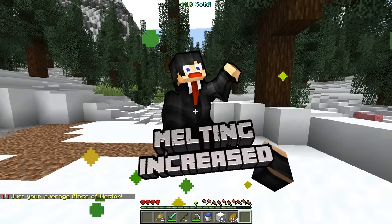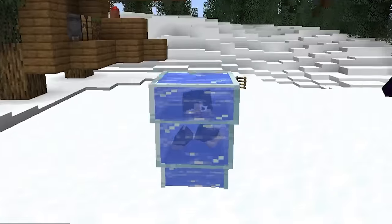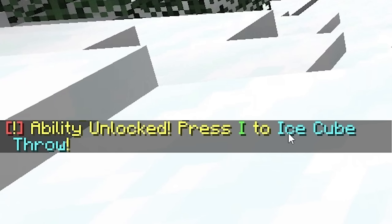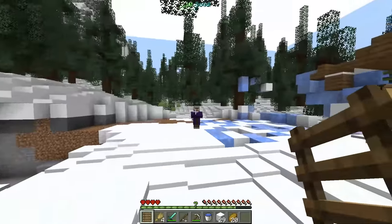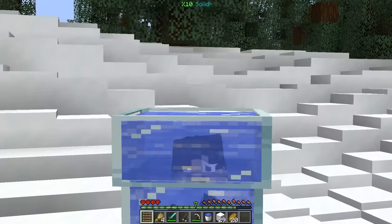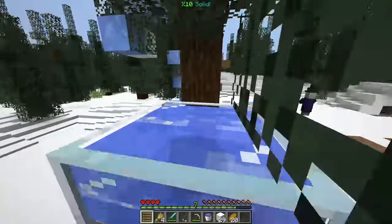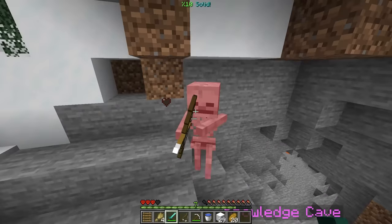Melting increased yet again — and just a regular average glass of Nestor. Wait, what? Oh my — I'm a glass of water! And so we got a new ability: ice cube throw. I'm sorry about the house, by the way. Anyways, we got a message saying the sun still isn't hot enough — apparently find even more hot things. Where am I supposed to find more hot things? Maybe the advancement's a clue: 'Nether Study Side Up' — bring the nether to the sun? How am I supposed to bring the nether to the overworld? Wait, that wasn't there before — Knowledge Cave!